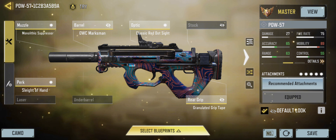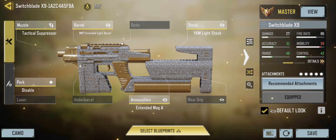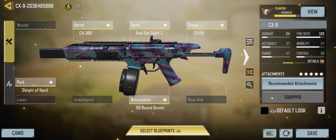The best SMG in the game — basically it's the CPR 2.0. It has AR-like range alongside a pretty competitive TTK up close. The best SMG for passive aggressive play, mostly on the aggressive side.